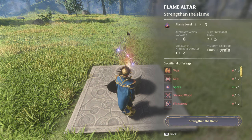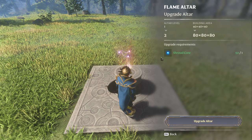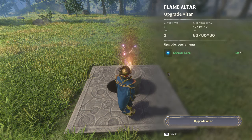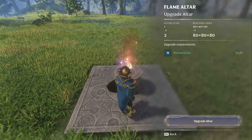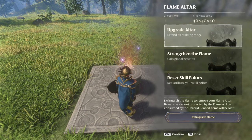The flame altar's flame level is world-specific, whereas the 'upgrade altar' — your building boundaries — is altar-specific. So: world-specific for the flame level, altar-specific for your build level. I hope this helps. Thanks everybody for watching, have a good day.